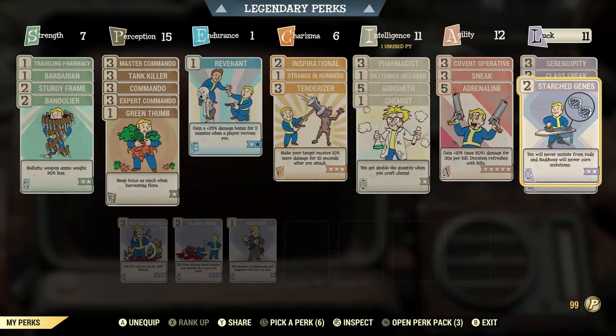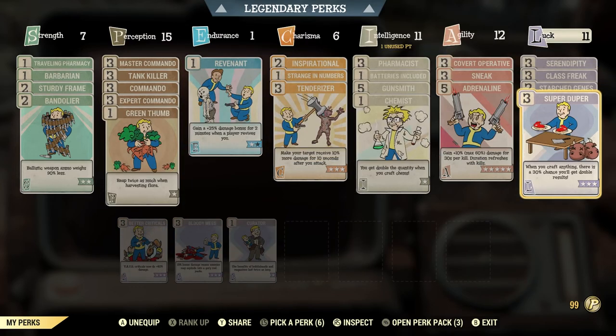I would also recommend Super Duper. Super Duper will give you a 30% chance at level three to get double the results. So if you make one Cranberry Cobbler, you have a 30% chance of making two. It's just a very good perk card to have. Let's get to the cranberries.